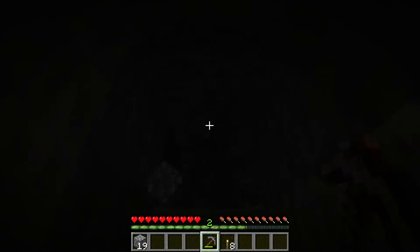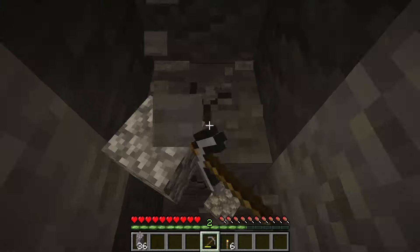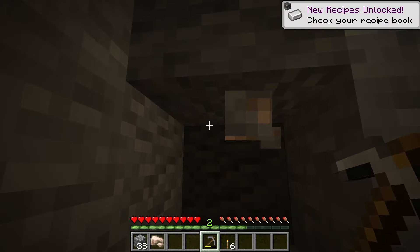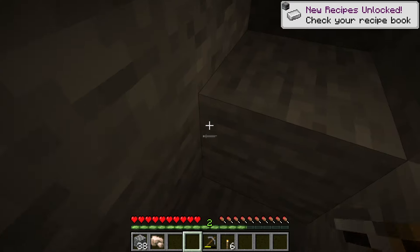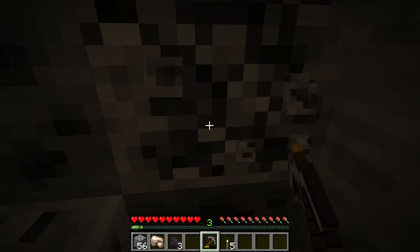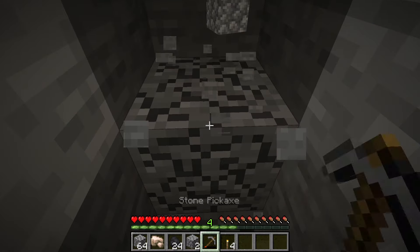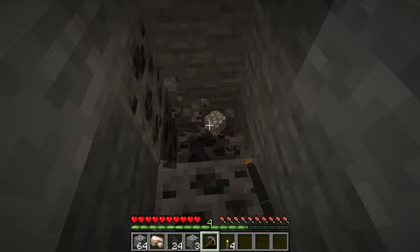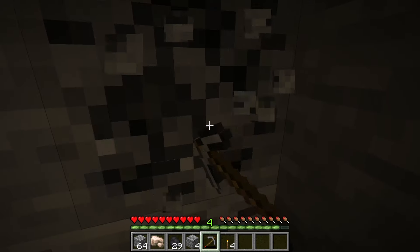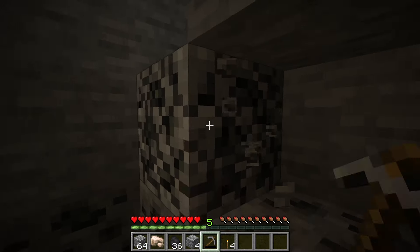Now I can find some iron. I hear a spider — I must be right next to a cave. Just what I wanted to see, except it was only one iron. More coal — we could always use that. We just need one more piece to make shears, or a bucket would be useful too. That sounded scary. We're gonna have torches for days, there's so much coal.